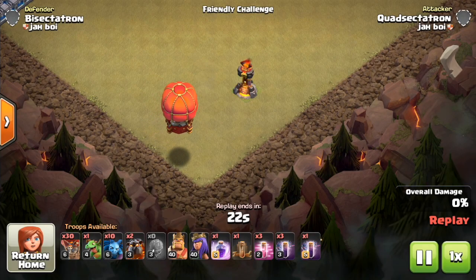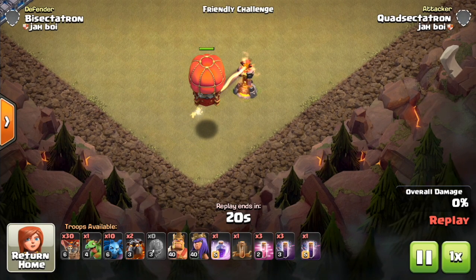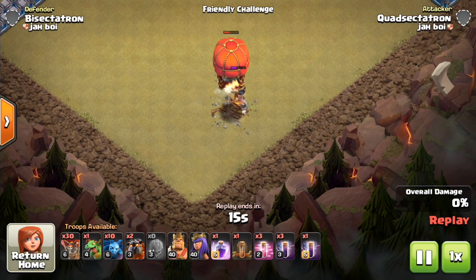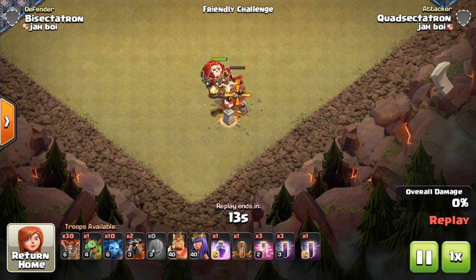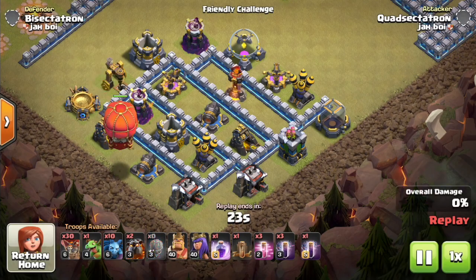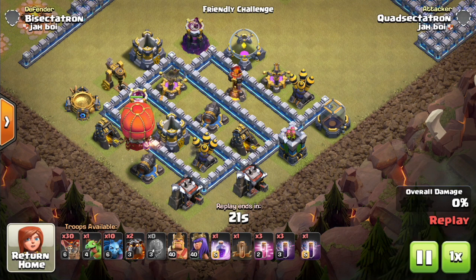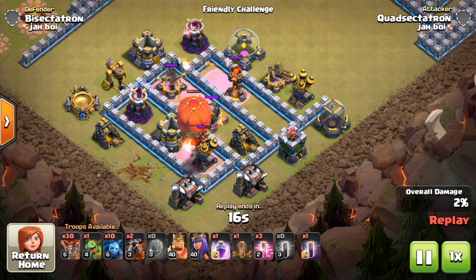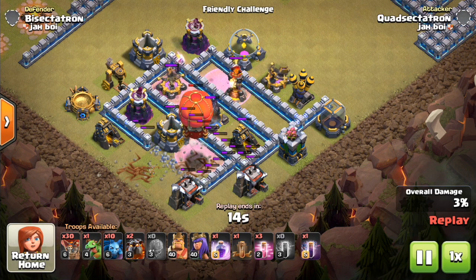Let's take a look at it against the Single Inferno. It has to two-shot these Infernos to take them out at any Town Hall level, 10 through 12. And you can see here, the Single Inferno is actually able to get it down and take it out. So the Single Inferno is one of the best counters to this new Siege Machine, the Stone Slammer.